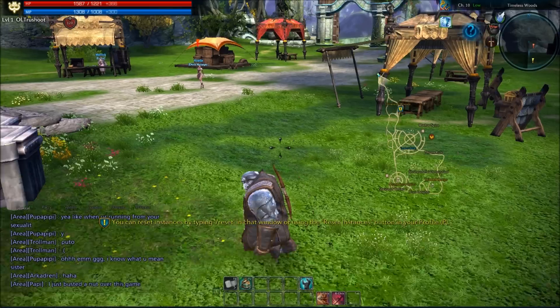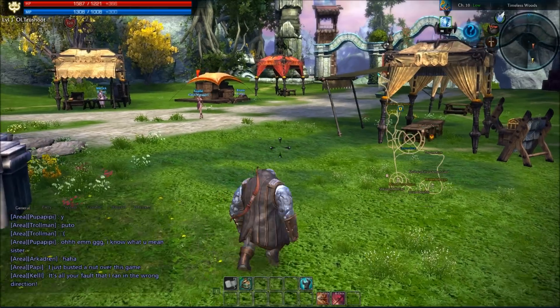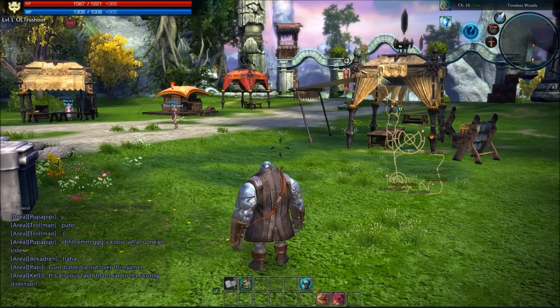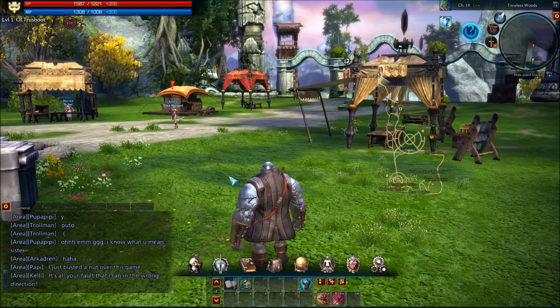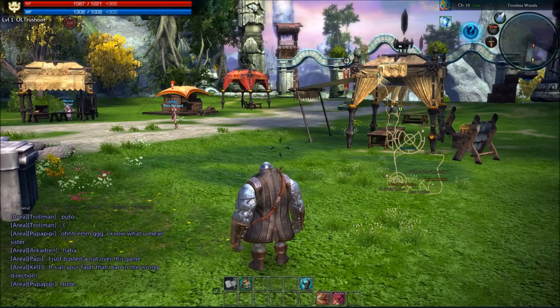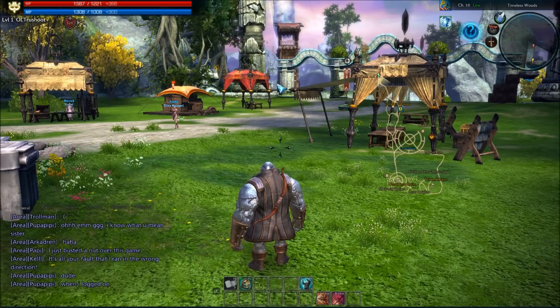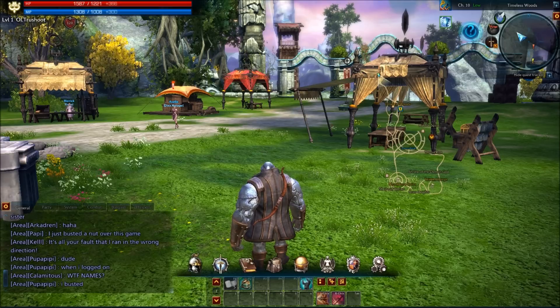As the person over there is demonstrating with the attack. What we have here is the base user interface. If you press Escape or Alt you open your UI. What we have here is the radar.